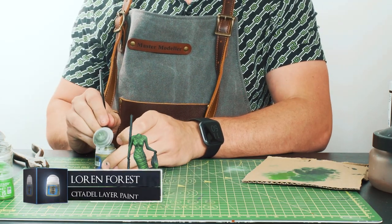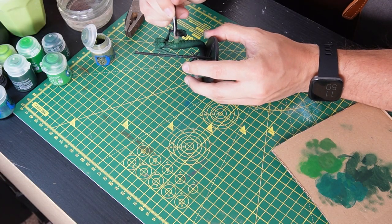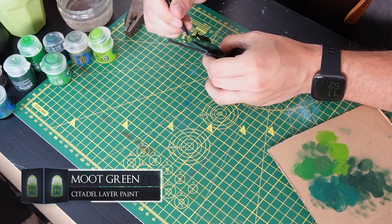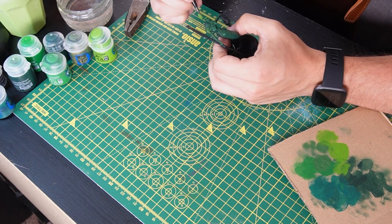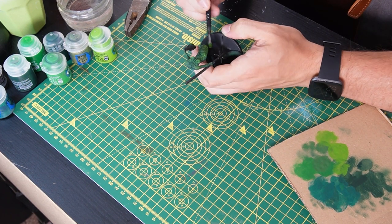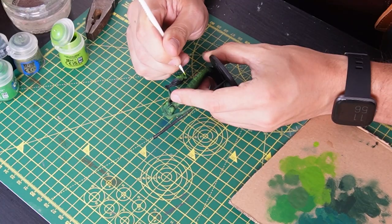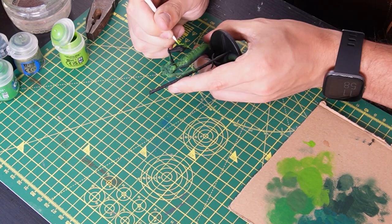For some shadier areas I'm trying out some Lauren Forest, which seems to be more of a muted green, and I'm just going to lightly go over some shadowy parts with this. Now for the ultra highlights I'm using some Moot Green, which is the lightest of the greens I have. I'm hitting all the highest raised parts — the shoulders, the top of the chest, the top of the forearms — to bring out that distance between the dark and the light. Then with a fine synthetic layer brush I'm repeating these steps over the face, hitting the cheekbones, the forehead, the brow line, and the chin.